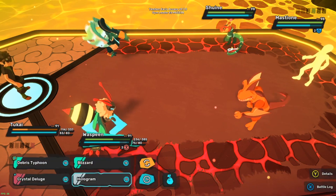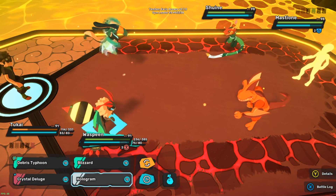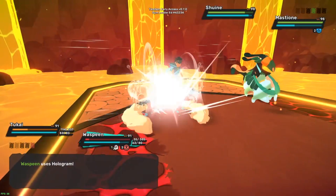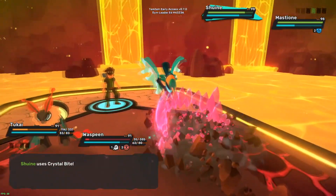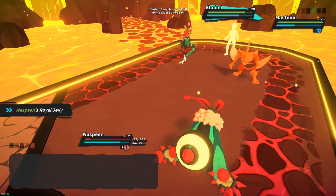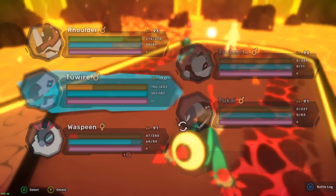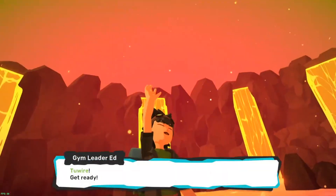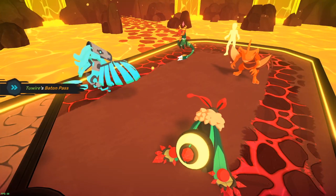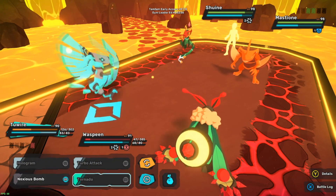We can go tsunami. I could just go hologram this turn - we'll go hologram. Yeah, look at that - hologram was completely useless because the bamboozle fading effect is gone now. That was a completely useless move on my part. Rolder doesn't like this Schween. Mastione is the only one that didn't get neutralized or whatever.